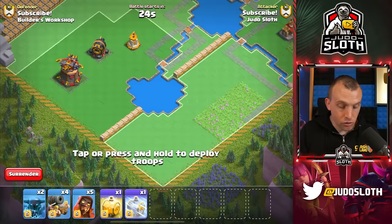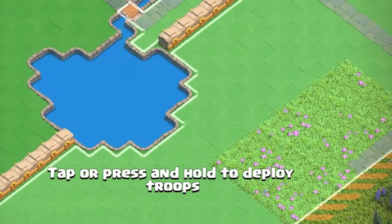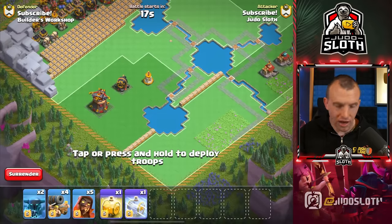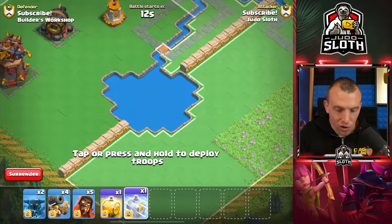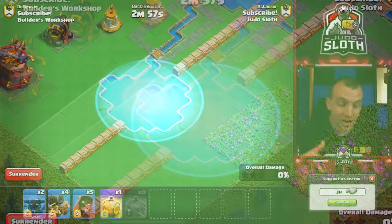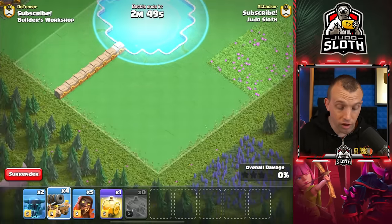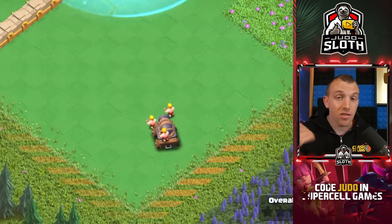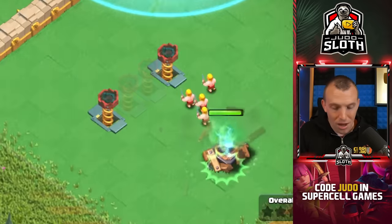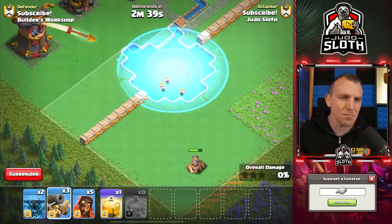Check out the frost spell description — you can walk over water with it. The deployment area is blocked by both walls and the water, but by using the frost spell it expands the deployment area across to the other side since ground troops can access that area. Not only does it expand the deployment area, the troops can just walk across the water. If I deploy them on this side, they will be able to walk over it. By the way, that is the brand new Zap Trap, which I think is incredibly powerful.